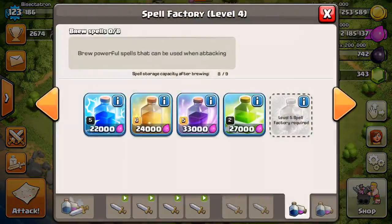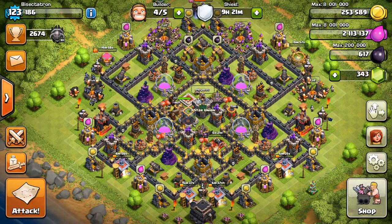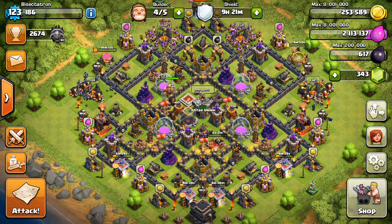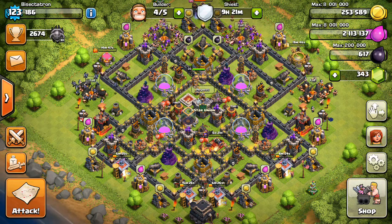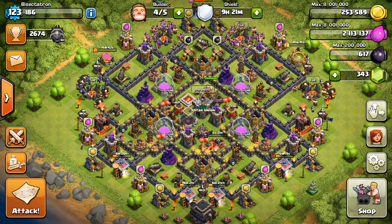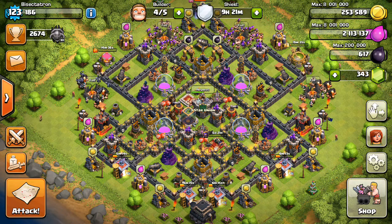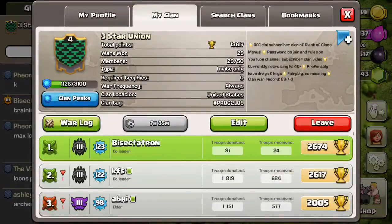For those of you that still want to see the high-level war play and all those good attacks in 49er War Clan, I'm still going to visit and do a war recap — I won't be in it, but I'll still do some recaps and visit the clan. The live attacks on battle day will be from this clan, Three-Star Union. Anyway, let's get to the two attacks I'm going to show.